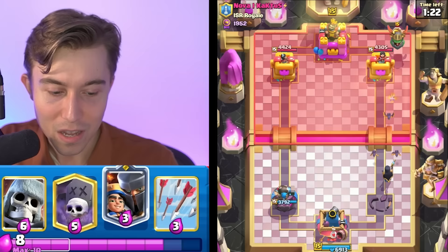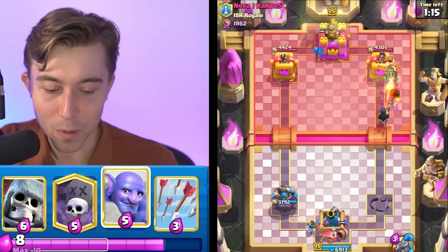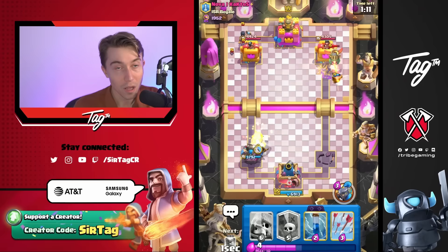I think it's better to go for Little Prince in the back, because if we go in for a Graveyard directly into Evolved Barbarians that would be horrible. I want to build up a bigger push before doing anything stupid. I'm going to go for my Bowler with a Little Prince, and then Giant Skeleton afterward. Hopefully this works out.